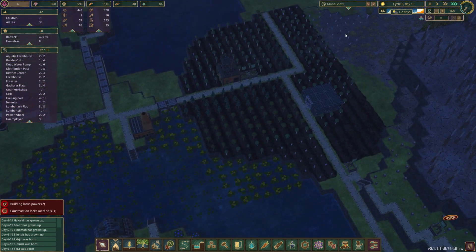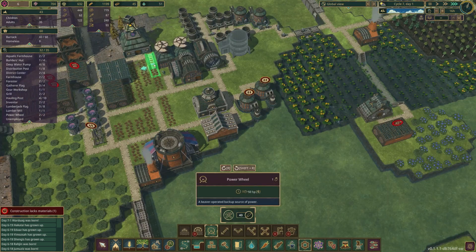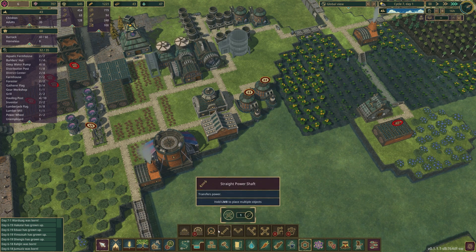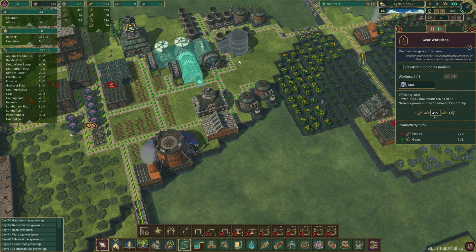It looks like our forester over here is actually keeping up quite well. He doesn't have all of these planted yet but he's gotten all of these, which is a lot more than I expected — that's a good thing. I'm wondering if I build a power wheel here if the power will connect to the other buildings. It did — it took it from 59% to 88%. All buildings transmit power even if these two don't require power themselves, so that's going to bring efficiency up even higher.